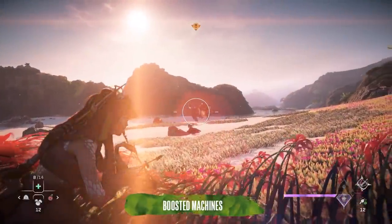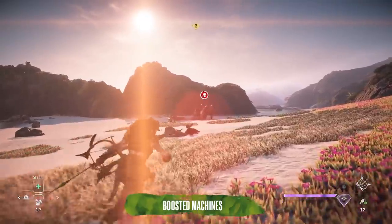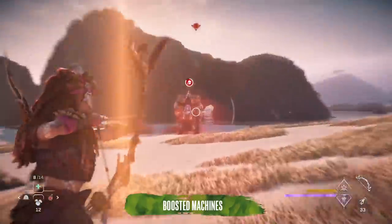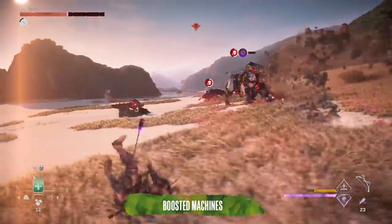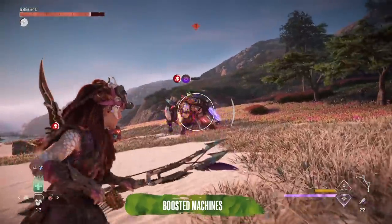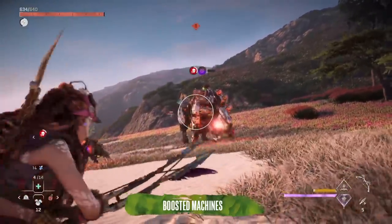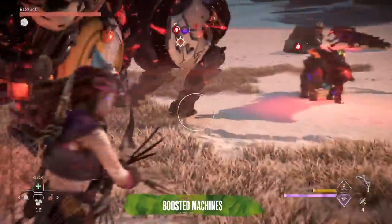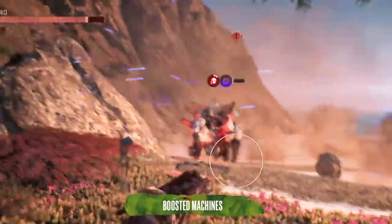Seeing one big machine accompanied by smaller ones, especially if they're spike snouts, means your fight is about to get a lot harder if you're not smart about it. Accompanying machines can and will boost the more powerful machine, increasing the damage it deals and making it more resistant to damage. Take out the smaller machines first so they don't make the big boy even harder to take down. You can tell when machines are boosted as they'll be covered in a swirling red mist and they'll have a specific icon next to them.